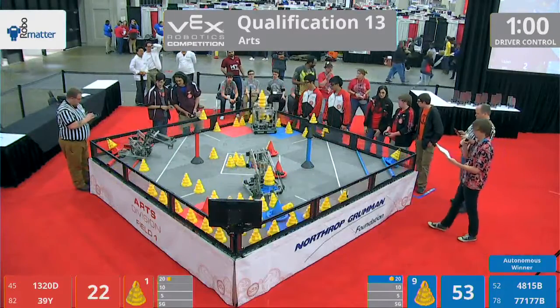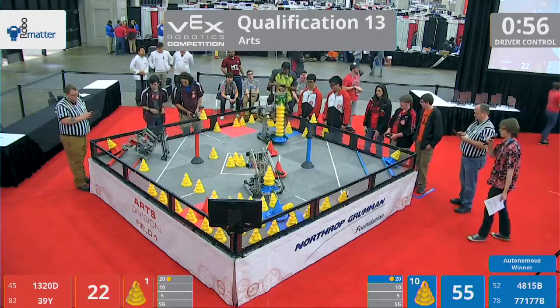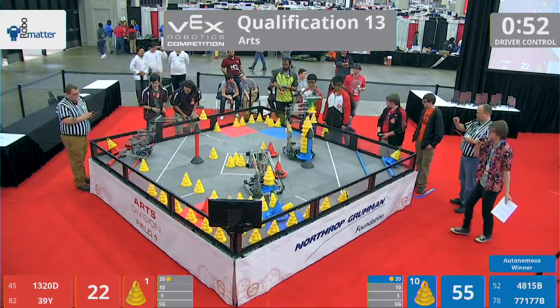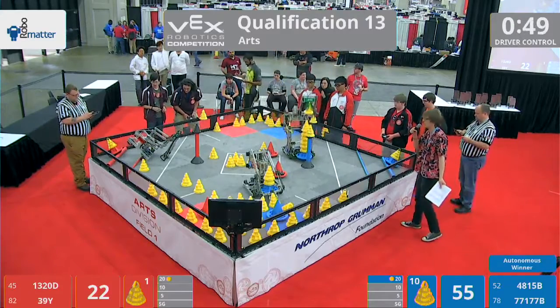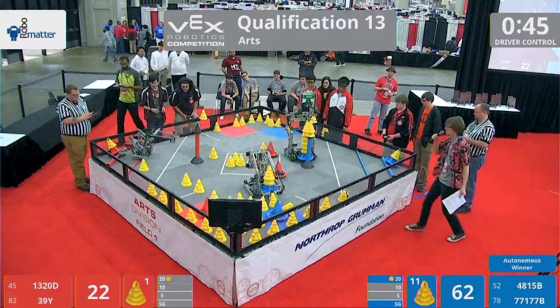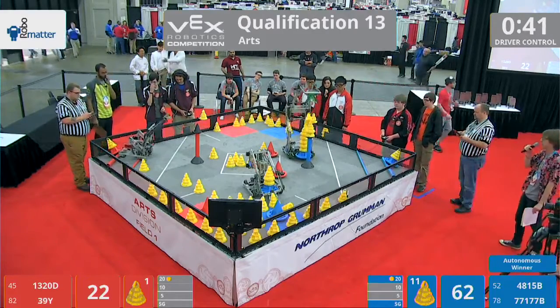Here comes the red alliance — Tucker High RoboTigers dropping off that goal into that 20-point zone. Oh no, they almost tip on their back. Don't lose it, RoboTigers. Are they stuck? They might be high-centered on that bar. They're trying to get off of there — don't tip, stay flat, save it with your arm. This is where the driver experience is so, so important, knowing how to untip their robot.